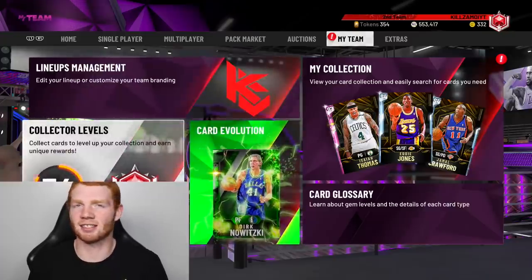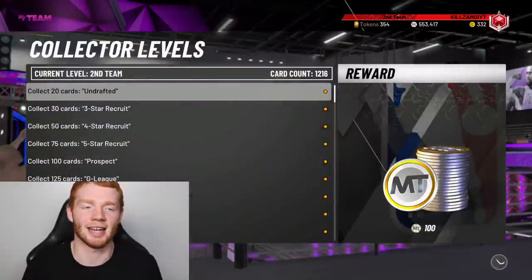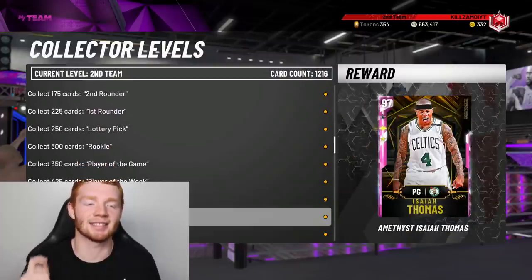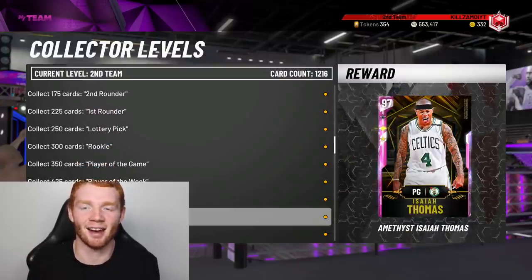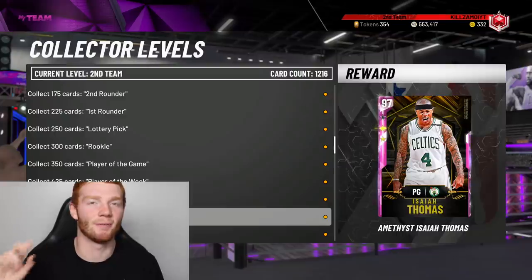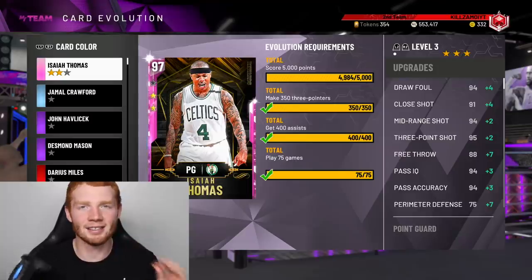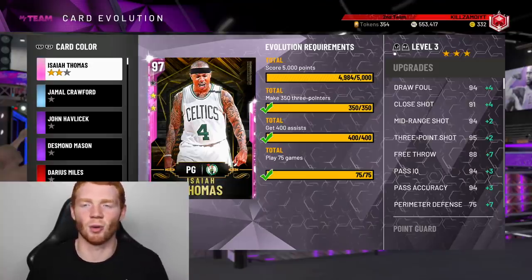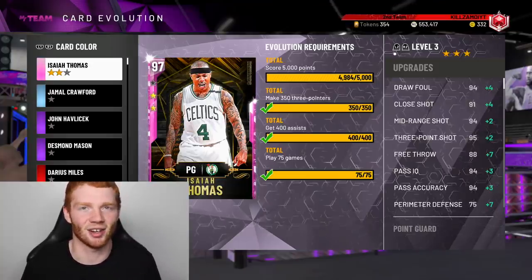I had a lot of questions in the last video as to how you get this card. You have to get him through the collector levels. At 750 cards you get Isaiah, and this card starts as an Amethyst but evolves into a Galaxy Opal. It is a very long grind, but it's going to be worth it because the game has only been out for just over a week and we're already about to have a Galaxy Opal.